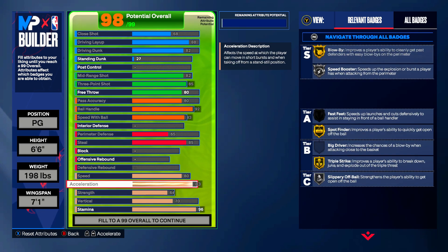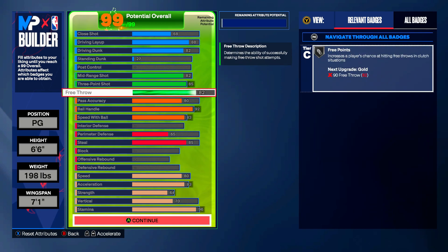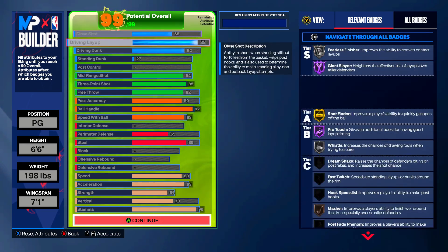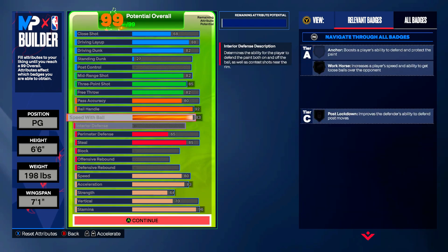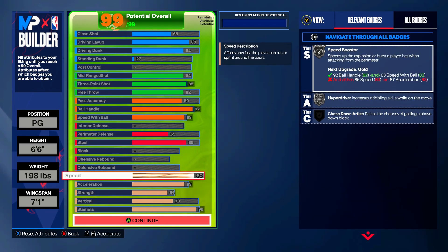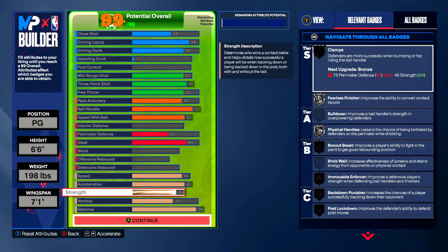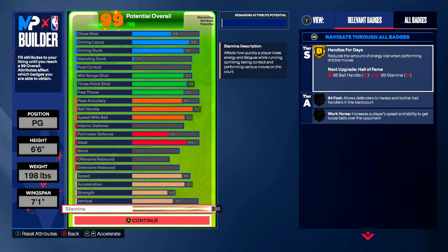Stamina we're putting up to a 96 and the build should be complete — but as always I find a way to mess something up. Free throw up to 82, there we go, get yourself Silver Free Points. Comment down below what you would change on this build to make it more like prime James Harden. The only thing I'd really change is giving him rebounding, but I'm not sure what you could lower — maybe the strength, but Harden was a big body, he was bullying people.